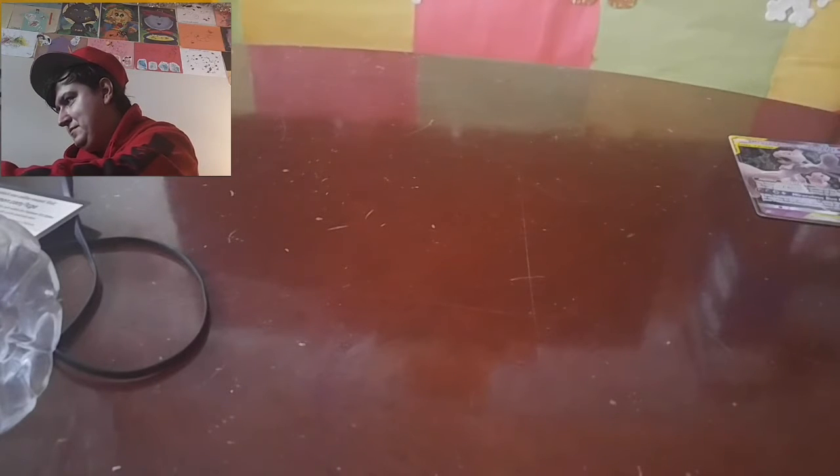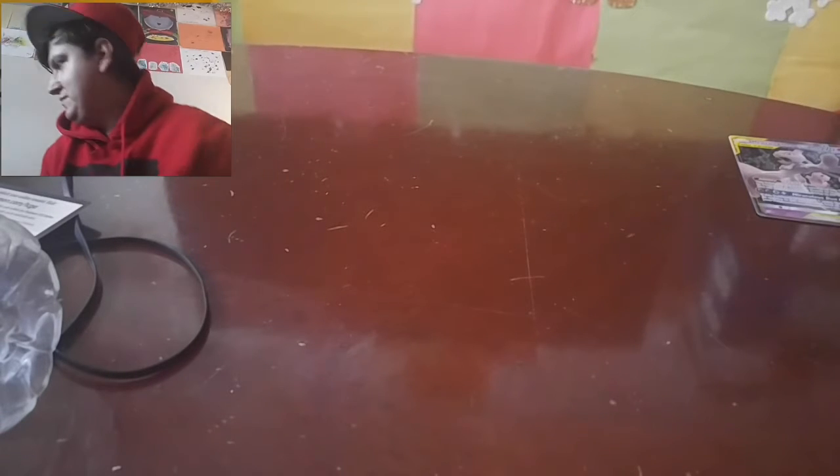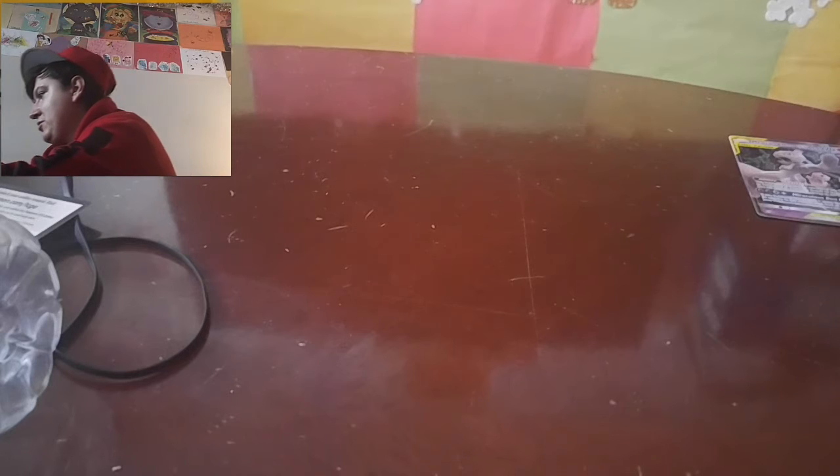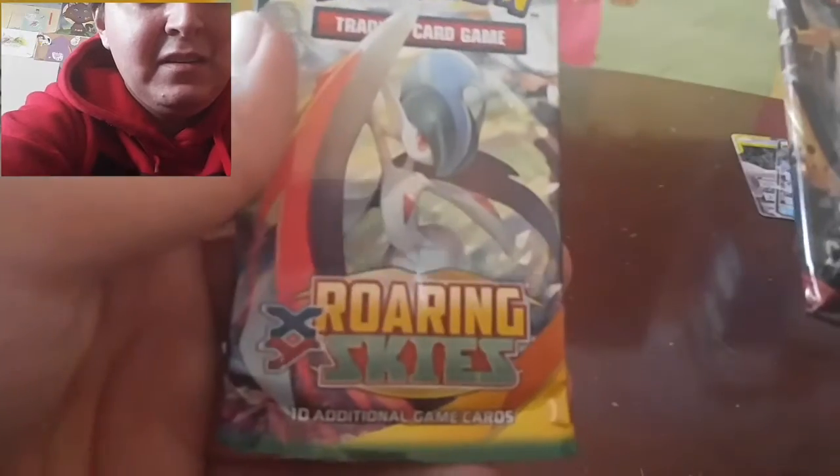Oh, I don't think we have him yet. I think it's just a promo — a Black Star promo. But that's okay. So this tin comes with four packs: Celestial Storm, Celestial Storm, Sun and Moon Crimson Invasion, and Roaring Skies. I haven't opened that one before — let's get into Roaring Skies.